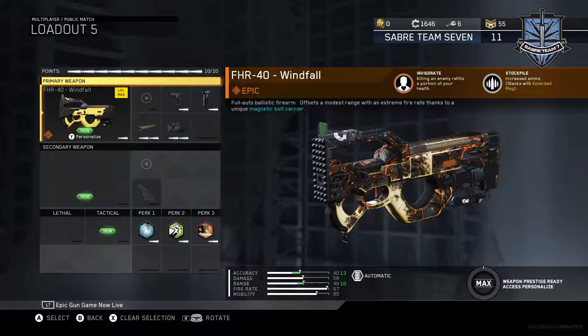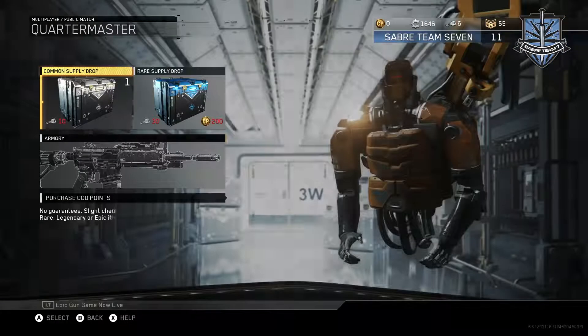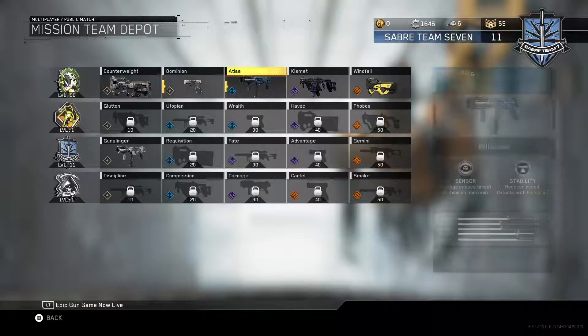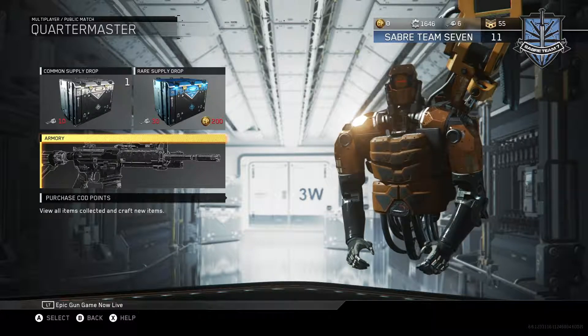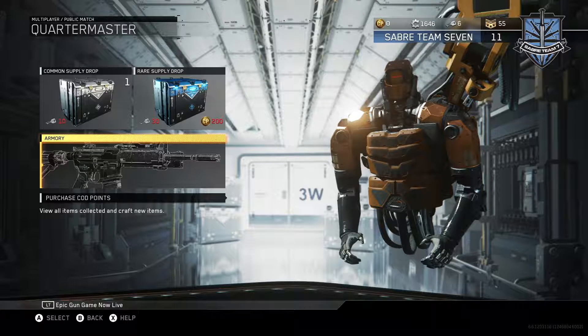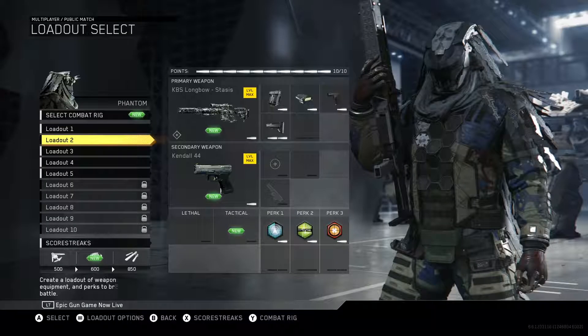I want to jump right into the actual gun class setup, which includes the FHR Windfall — a weapon variant of the FHR where you kill somebody and regen a portion of your health, and you also start with basically an extended mag. The FHR Windfall is nice because you can get it by just playing the game. You play with the JTF mission teams, max them out, and they give you the Windfall variant.